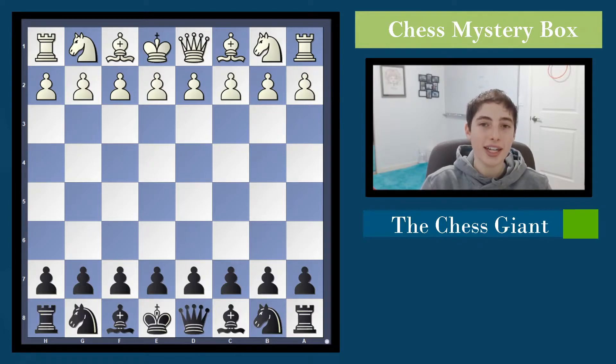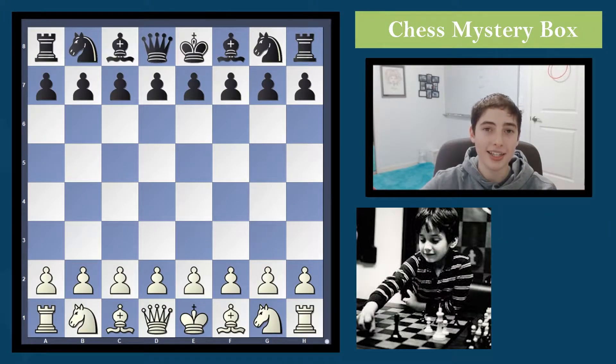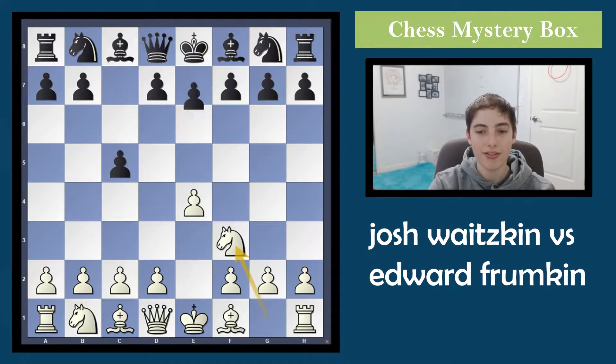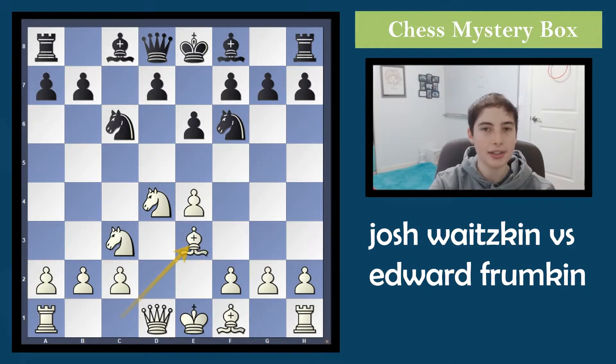You'll also find there a video he made about the package I sent him. The Chess Giant chose a game played by Josh Waitzkin when he was just 11 years old. At the time people considered him a chess prodigy, and this game definitely supports that. He played in a phenomenal style, so let's dive in. He has the white pieces; his opponent is Edward Frumkin. Josh starts with e4, c5, knight f3 — a typical Sicilian defense — and black decides to be a little aggressive in the center.